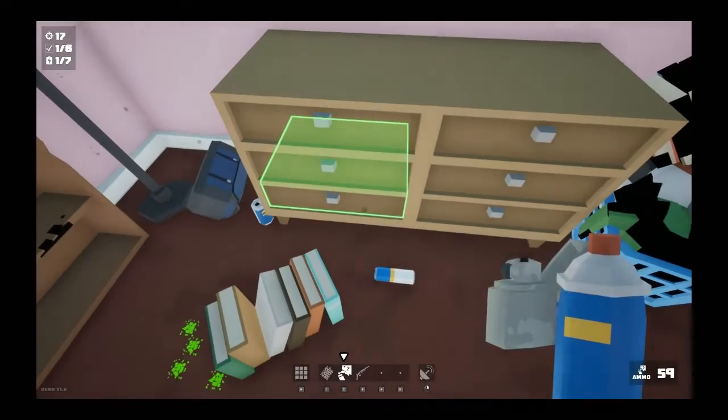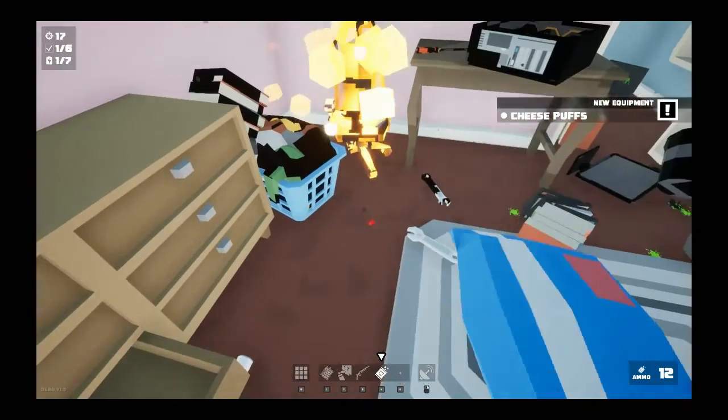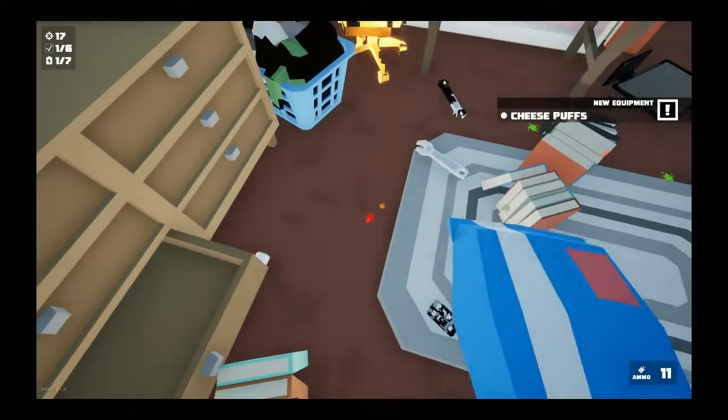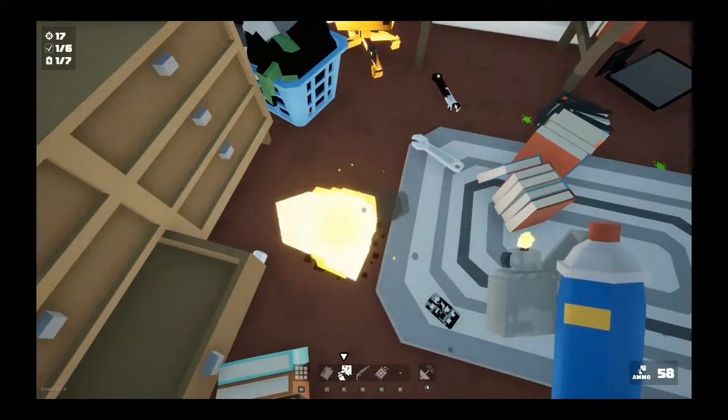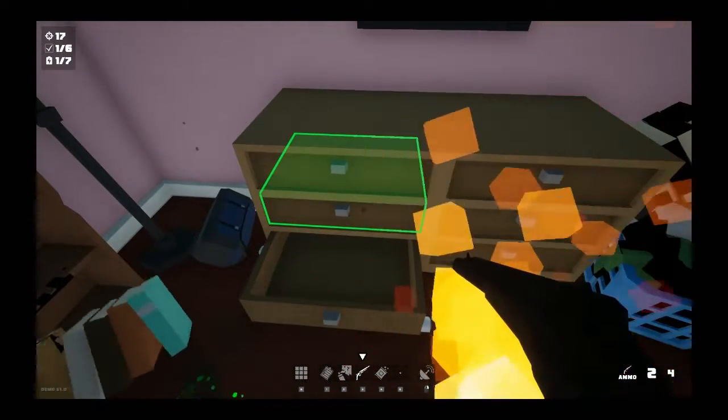Let's see what he's got in his drawer — let's bring the firepower. Cheese puffs. Oh, it attracts them and then boom — it's dead. Interesting. Kinda like that.